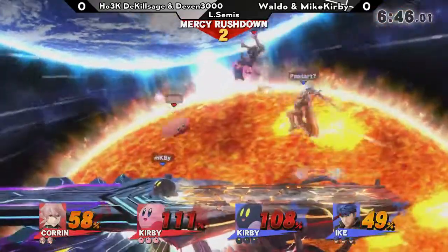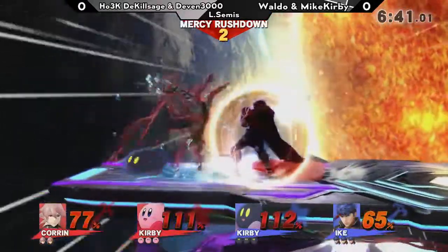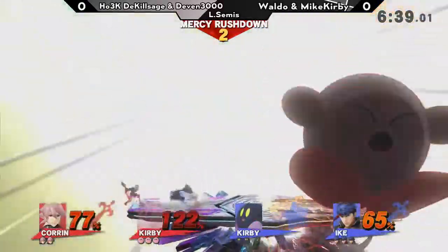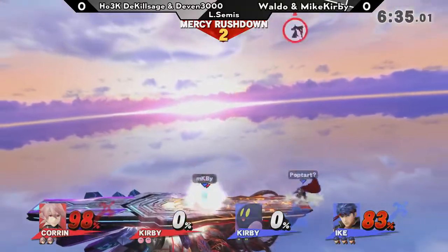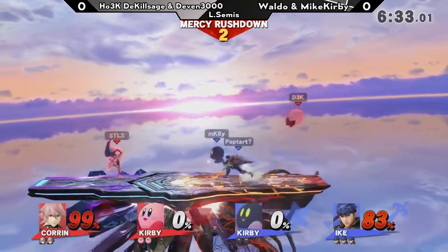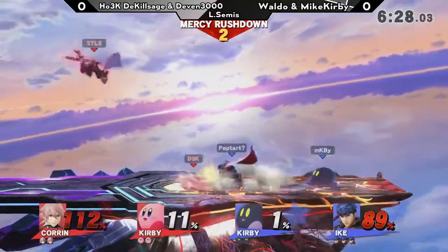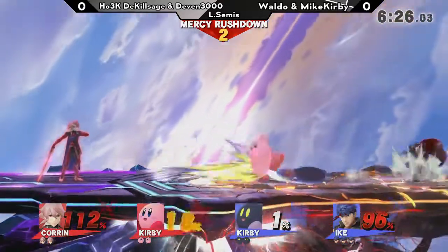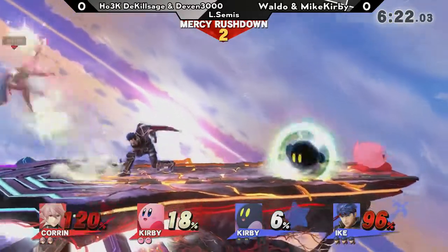Kirby also has kill power, but Ike just has so many ways to kill. Both Kirbys go down — that is actually a trade that I think blue team will take. Because at this point they have a full stock lead. That's definitely not a trade that red team wanted. And especially with Killsage being at 112%, he's already in danger of being down one stock very quickly.